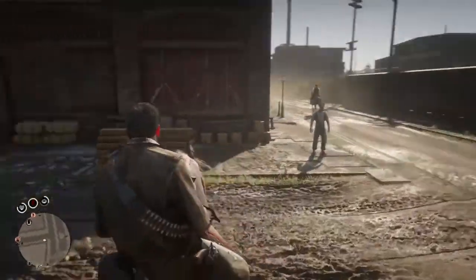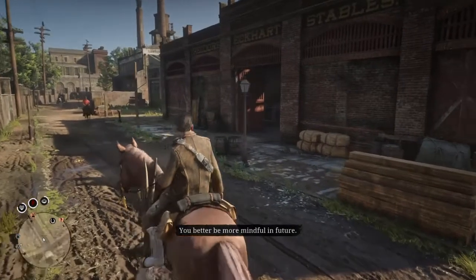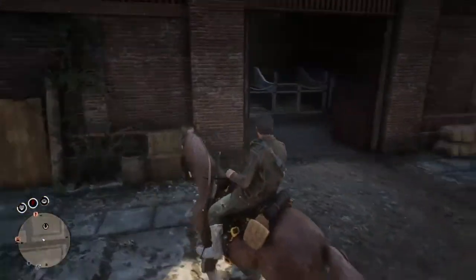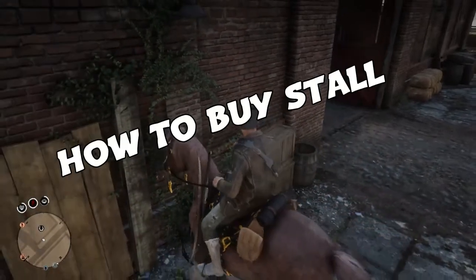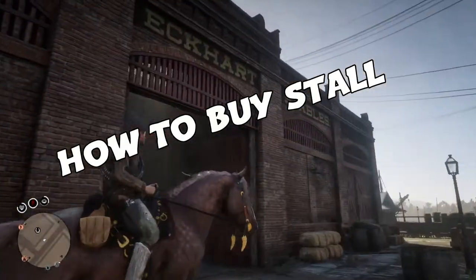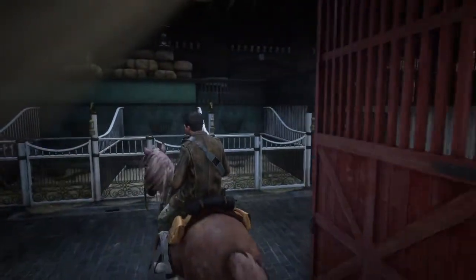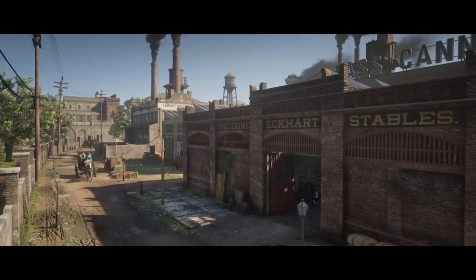Hey guys, it's me Cartier back with another video on Gaming Duo. We're going to be doing a video on Red Dead Redemption 2 on how to buy your own stall. First, you just go into your local stable — right now I'm in Saint Denis — and you walk in and you should go to this cutscene.